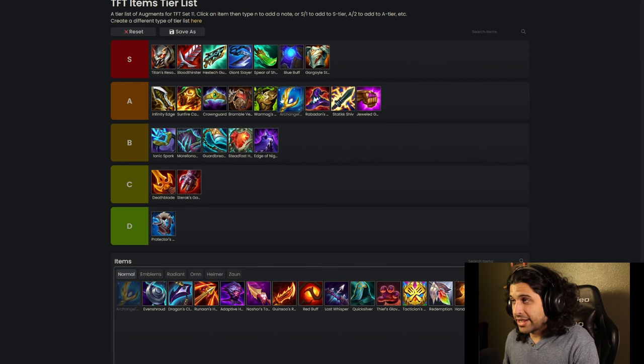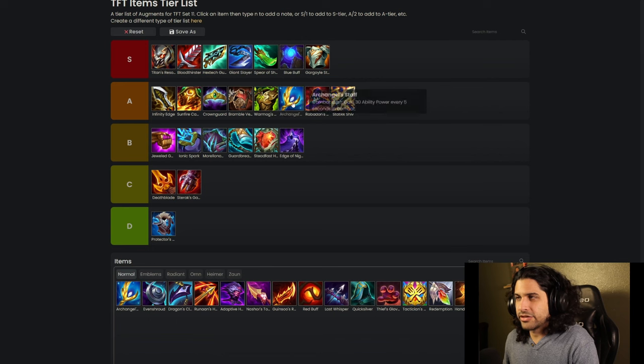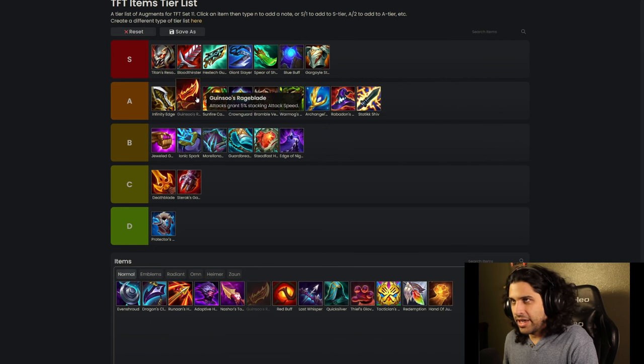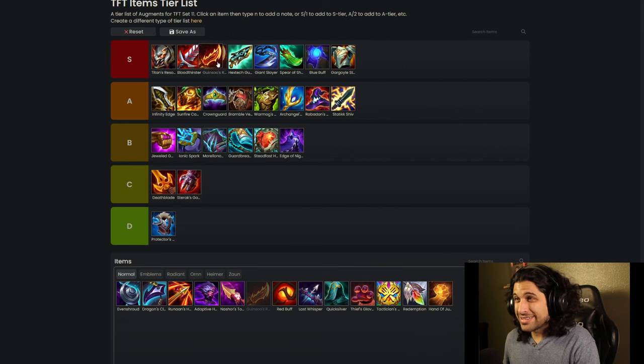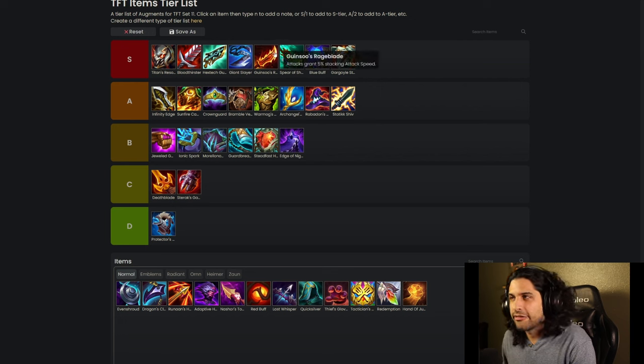I love Archangel's Staff even more than Rabadon's — it just lets you stack, it's like a Rageblade. And Rageblade? Rageblade is S tier — it always is S tier. You put it on any ranged carry. It's almost mandatory so they can keep scaling throughout the fight.